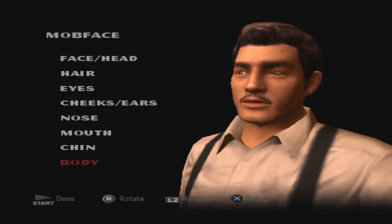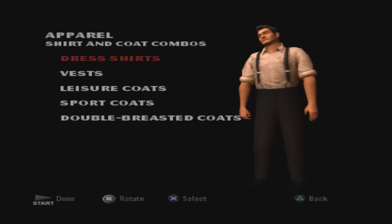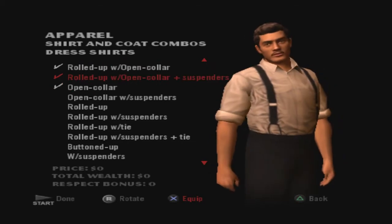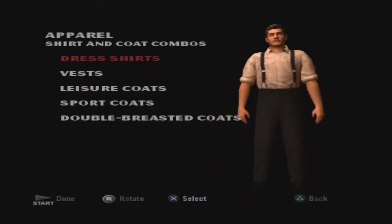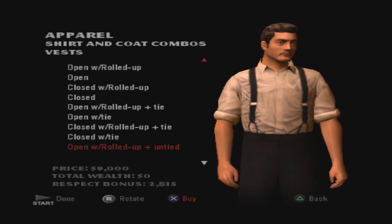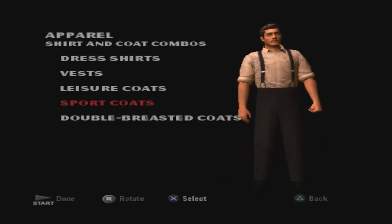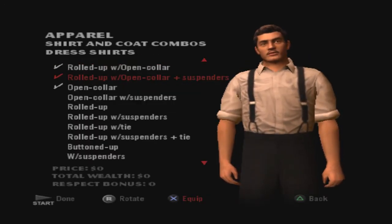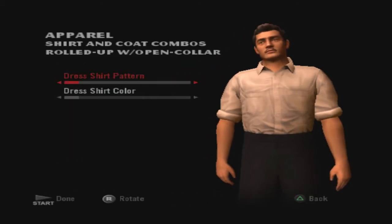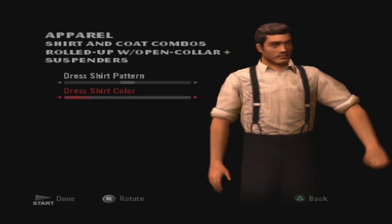Alright, we're done — let's hit start. Oh, I forgot all about this — you can enter the tailor shop. We don't have any money, but we can customize the way we look with what we have unlocked so far. As you can see, you're able to buy a whole bunch of stuff as time goes on. As we rise through the ranks, we'll probably change up our look a little bit, reflecting our growth in the Mafia. We rolled up with open collar and suspenders — I like the suspenders look, it just has a cool thing going on.